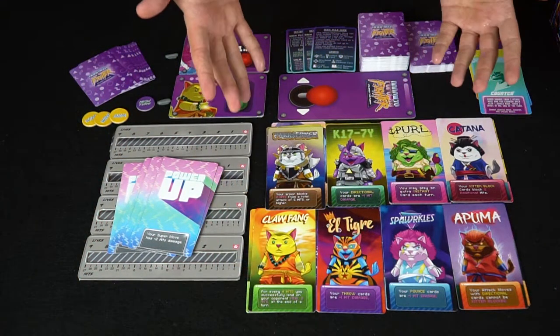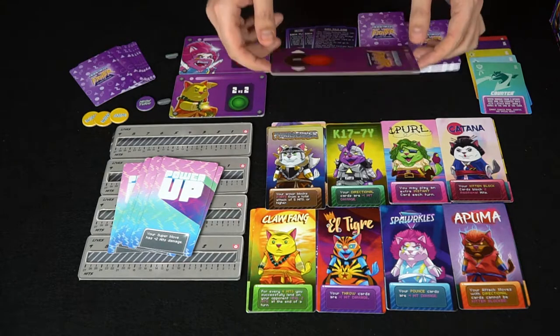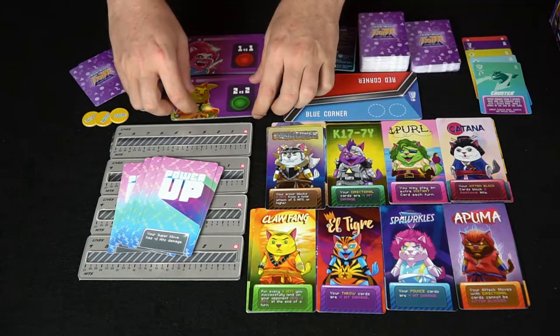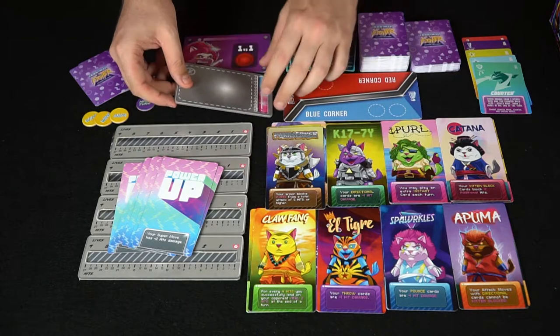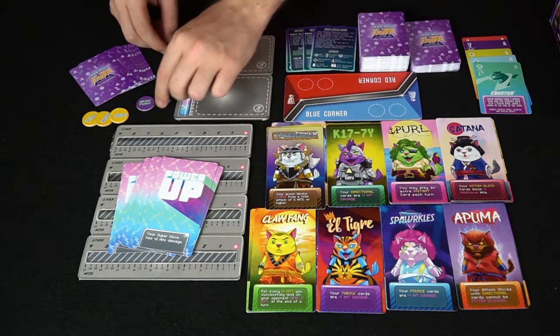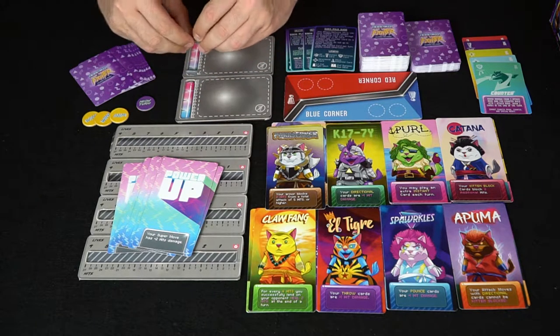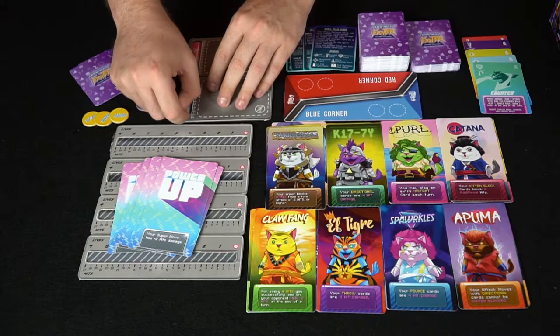Here's PopCat Fighter — it comes with quite a bit of things. These little inserts in the box flip over to become the round counter, and these are your power-up meter counters, starting at zero. You have this little slide tracker. It's all prototype-y, but it looks super cool already.